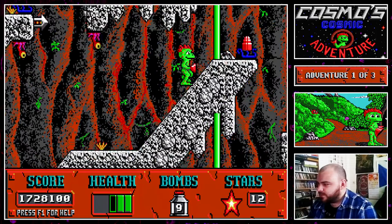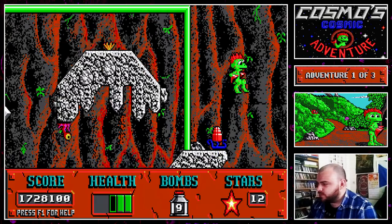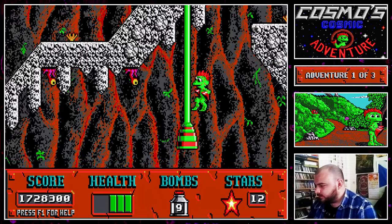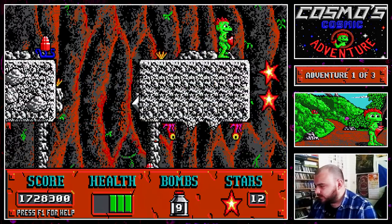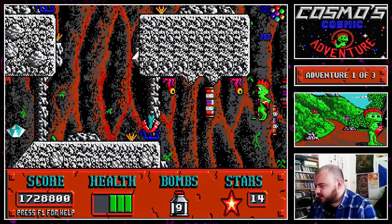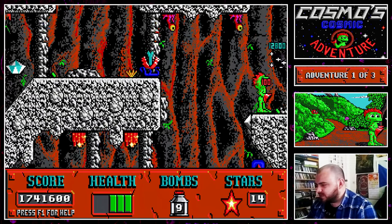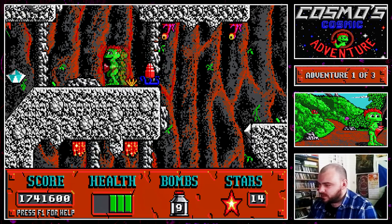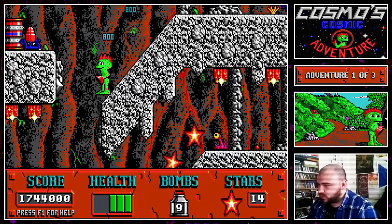I think we've been up this bit. What's in this barrel then? Health. Goodie. The eye plants in this level seem to always be stuck to the ceiling which is going to make them tricky to actually blow up, but we can live without that.